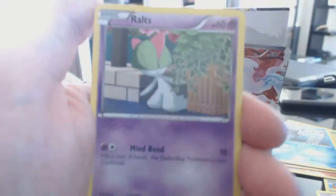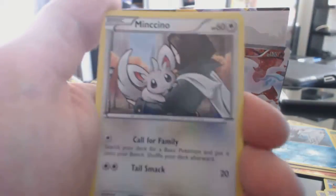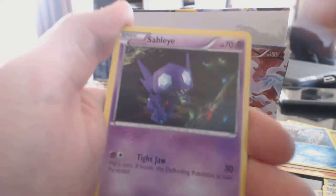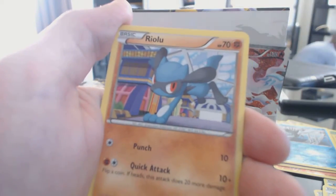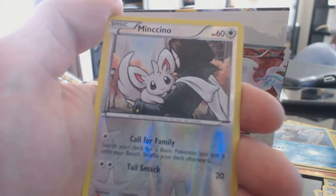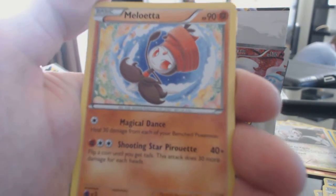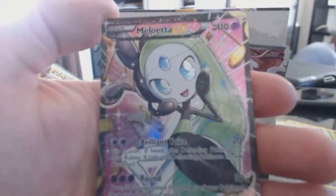Tepig, Tepig, Ralts, Minccino, Gothita, Servine, Sableye, Riolu, Riolu, Minccino is our Reverse Holofoil. Another Rare Mioletta and a Mioletta EX — cool.